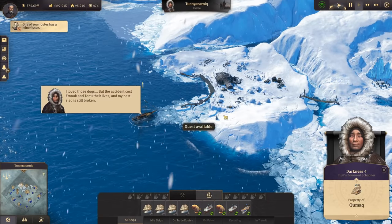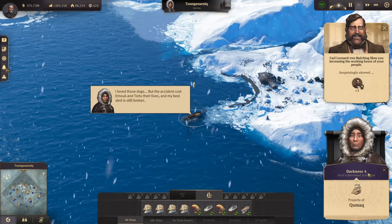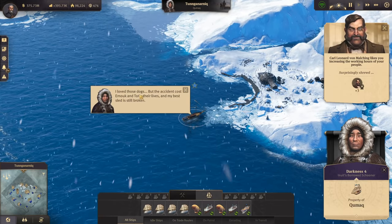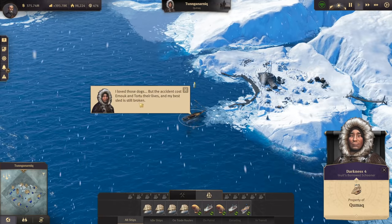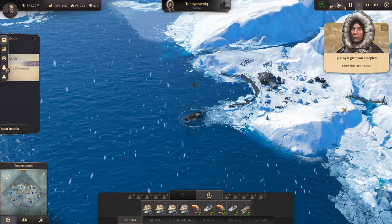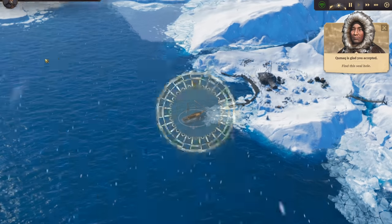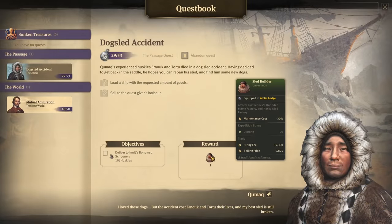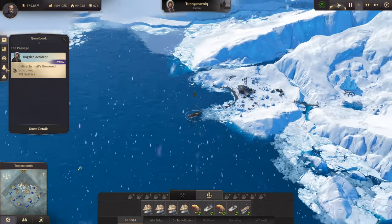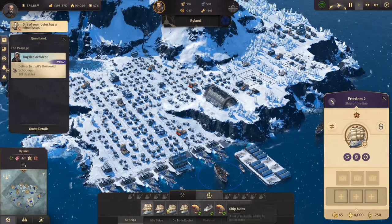We still have a few quests to do for the Inuit. Darkness Fort - that's his ship name - has a delivery quest. The accident cost Urnok and Tortuta their lives. We need to deliver 10 tons of Huskies and we'd get a sled builder, sled frame factory, and Huskies with 30% factory maintenance reduction.